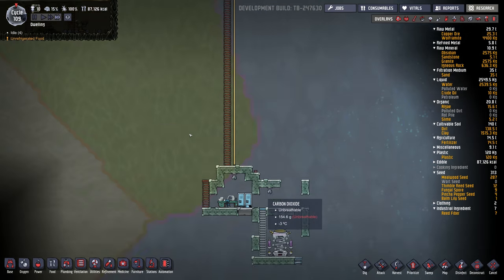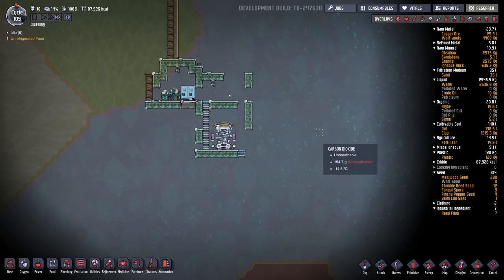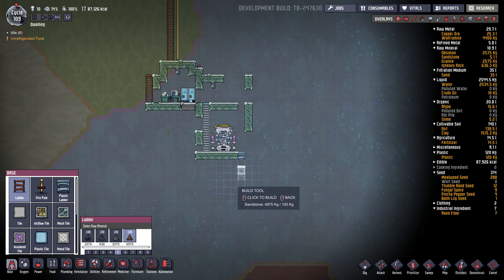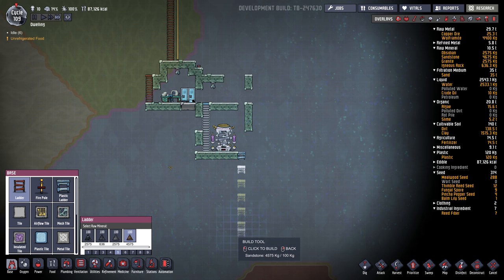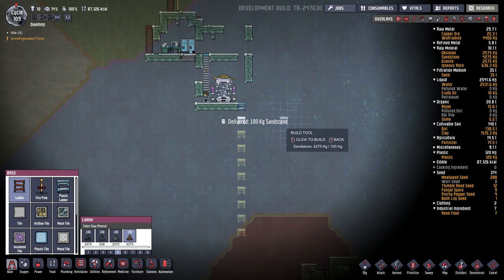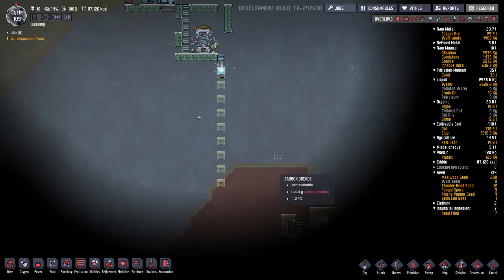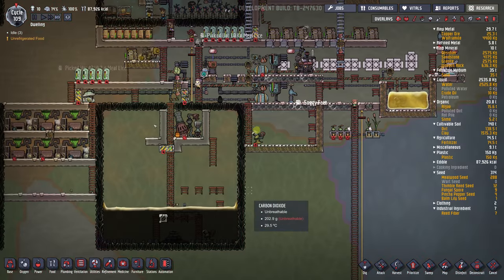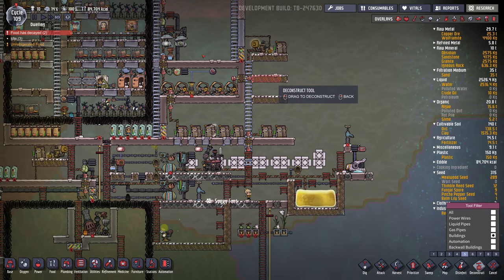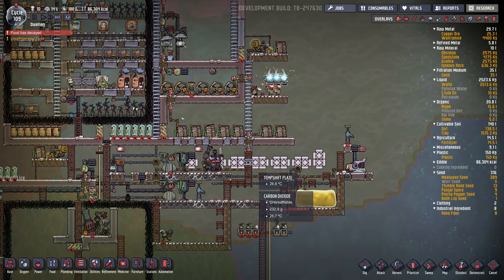I did want to kind of start going down this way. There's another building down here — what can we build that with? Sandstone, I guess. At some point they're not going to be able to crawl down here because they have to hold their breath the whole way. What I really should do is make some exosuits so they can get around properly. We need an exosuit forge for that. Let's take these transformers out — don't need them anymore.